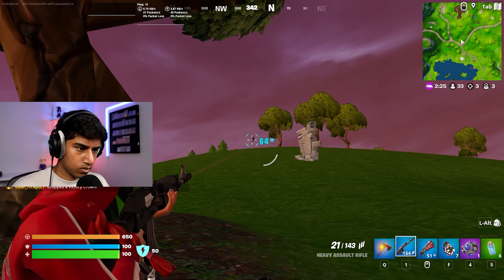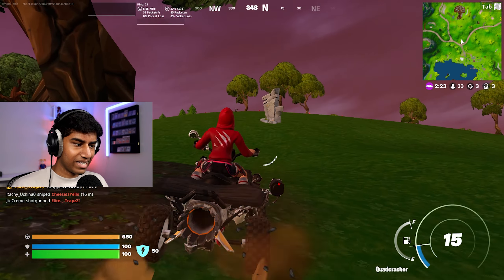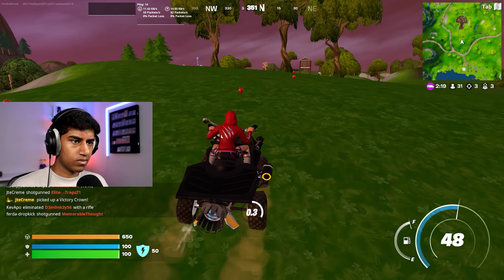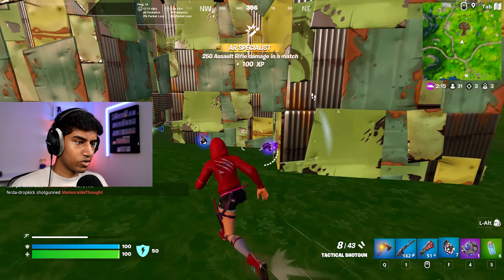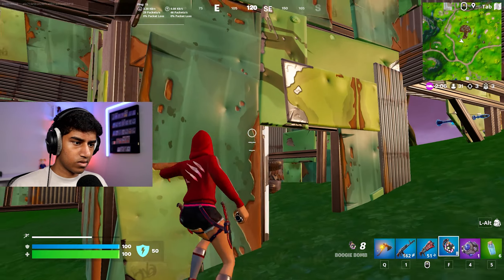Look what we have right here — this is a rift encounter and it actually gives us the grapple glove. The grapple glove is not an OG item; I'm not sure why it's even back in the game, but here we have it. The only way you can get it is either through these rift encounters or a supply drop.